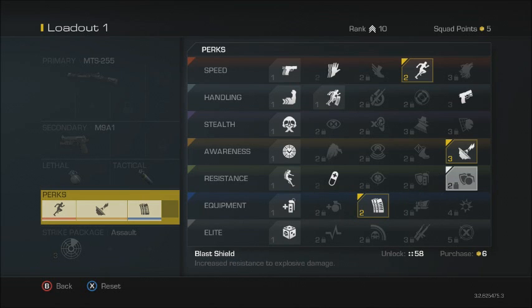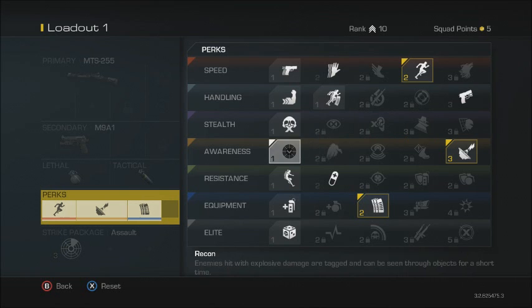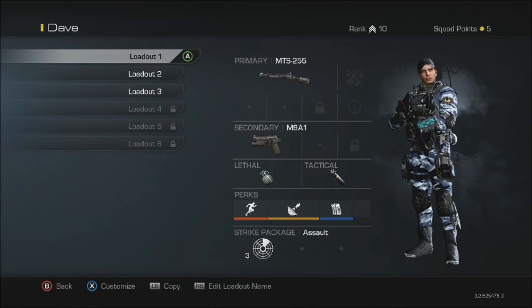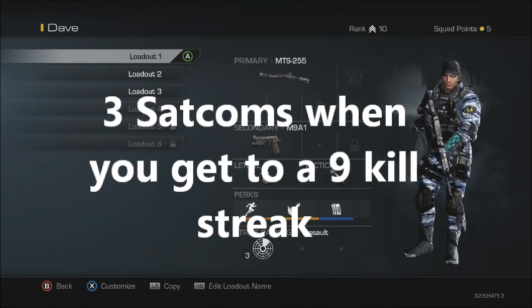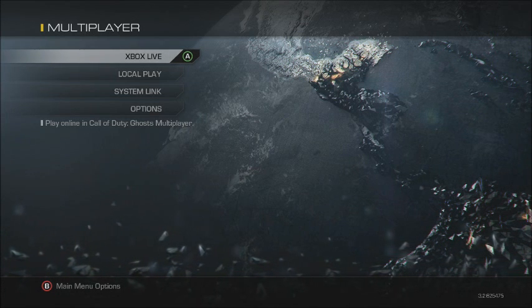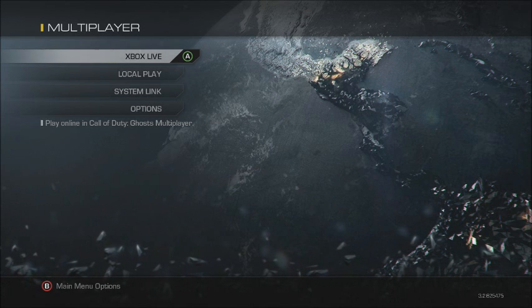If you want full satcom coverage, I'd recommend having this perk set on along with maybe another perk that keeps you off the radar, and Dead Silence. You could also set a UAV in your killstreak loadout, which means every three kills you'll get a UAV. By the time you reach a nine killstreak you'll have gotten three UAVs, which is really going to help you out around the map.